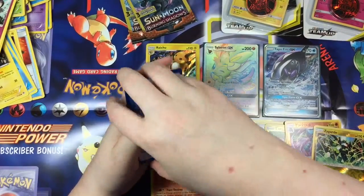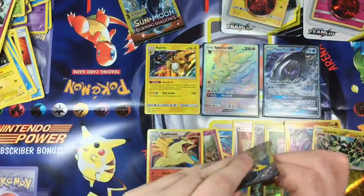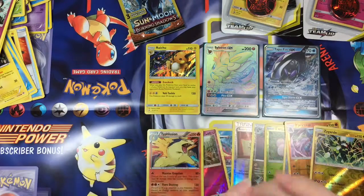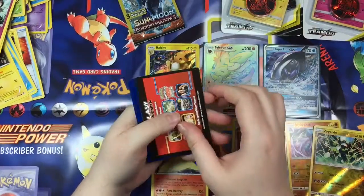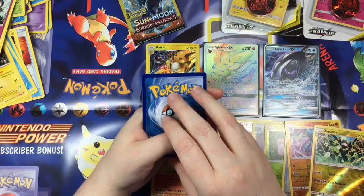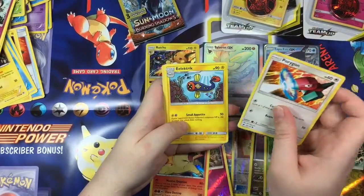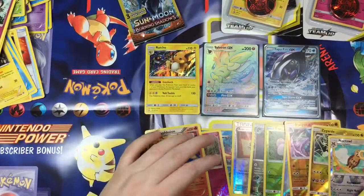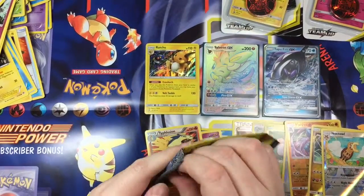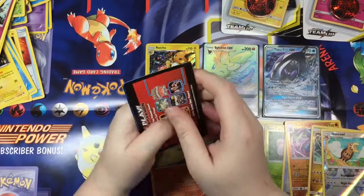So far I've had some pretty great pulls — I even consider the reverse holos to be great pulls because they're shiny and I like shiny. Marowak, Fence, and a Hoothoot. Hoo hoo — what what! If you know where that came from, you and I will be friends forever. If you need a hint it is a Disney movie, an older one — showing my age right there. Let me know if you know who says that line and what movie it's from. So here we go — Porygon, Electric Energy, and a reverse holo Noctowl.